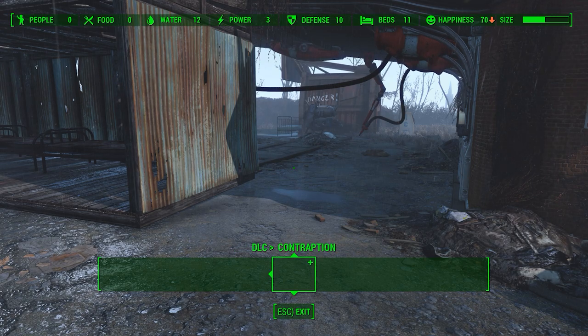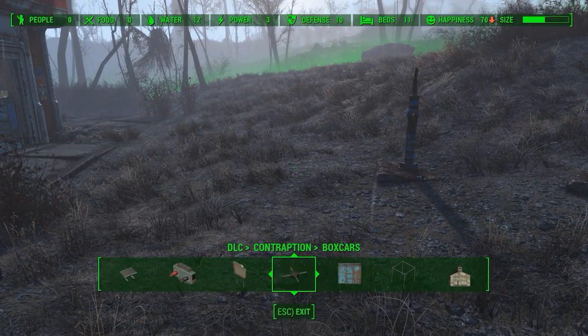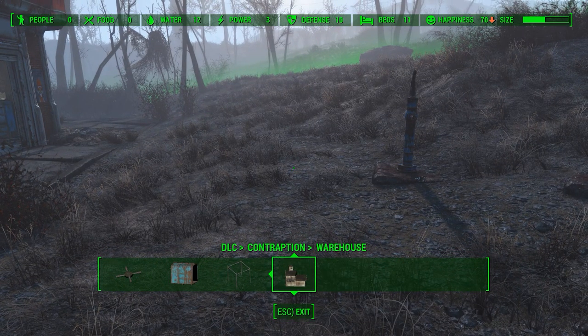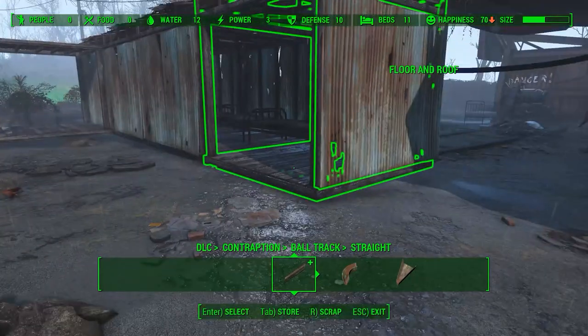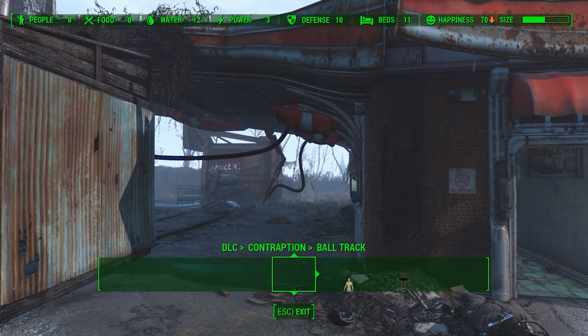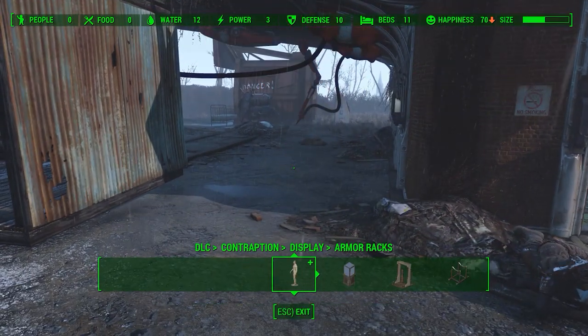So as you can see we have Wasteland Workshop, Far Harbor, and finally Contraptions, and it puts all of them in here. You have all the categories of things that are added in Contraptions — here you go, all the ball tracks etc. And like here you would have all the armor racks and that.